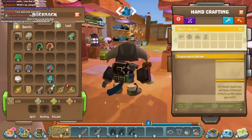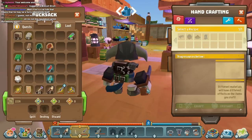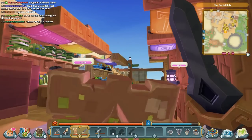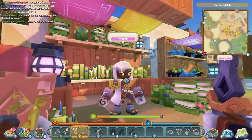Down here are your quick slots — one, two, three, four, five, and six — and you can assign them any way you want. So I can have a sword on my right hand and my shield on the left. When you press left click, you'll have your shield up; right click will be swinging your weapon. You can set it up any way you want.